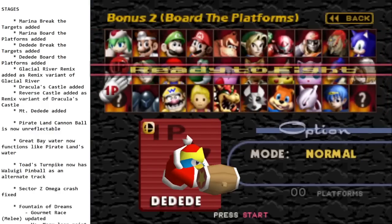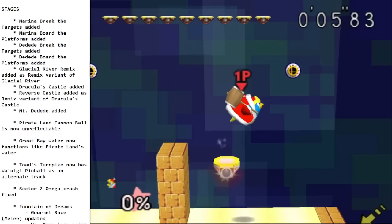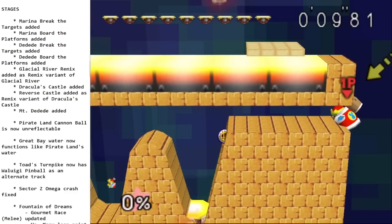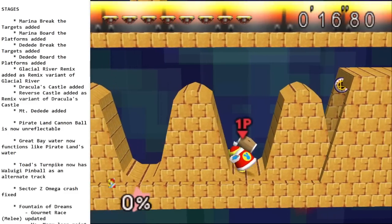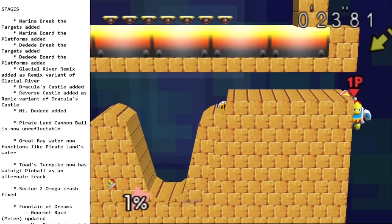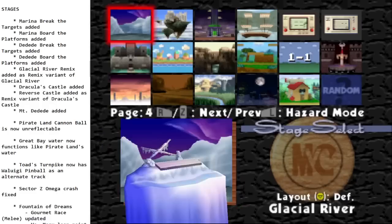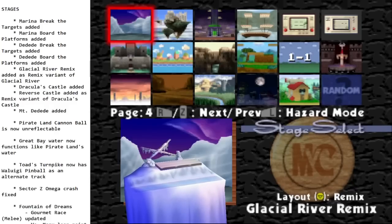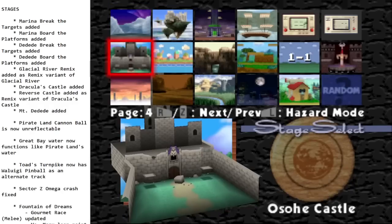Dedede's board the platforms has a really cool scrolling texture with little mountains at the bottom, and you have to try to land on platforms — if you miss them, you get stuck in the abyss. We also got Glacial River Remix, which is something people have wanted for a while — a flat version of Glacial River. The only downside for me is that platform's a little high, so I probably won't use it much, but if it gets lowered next patch I'll definitely include it in my competitive stage rotation.